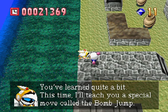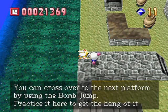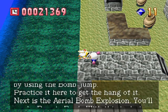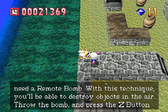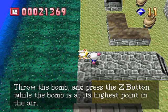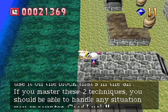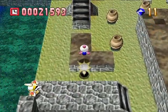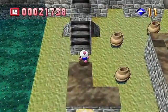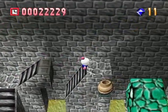Sirius says: 'This time I'll teach you a special move called the bomb jump. In an area like this, you need to use a bomb to cross over to the next platform. Next is the aerial bomb explosion — you'll need a remote bomb. Throw the bomb and press Z while the bomb is at the highest point in the air. Use this technique in the boss battle.' I gotta get him off screen ASAP — there we go, it's back up to normal speed. And that's how the bomb jump works.